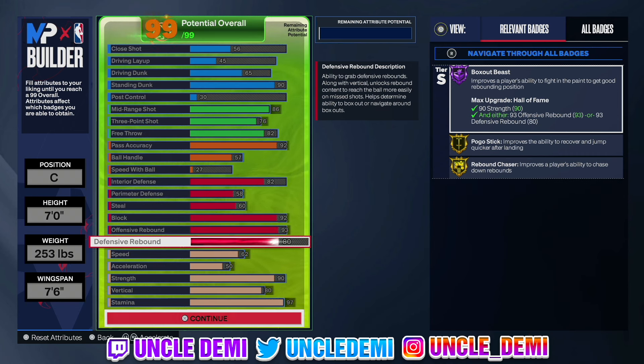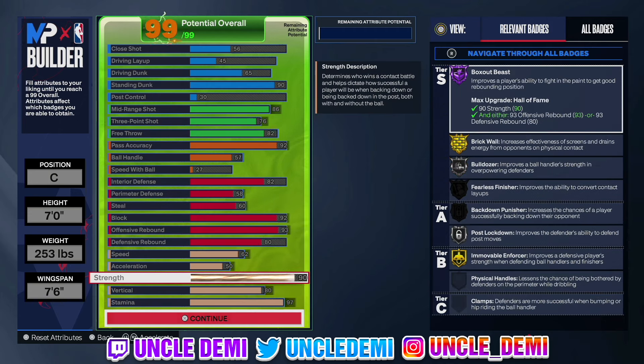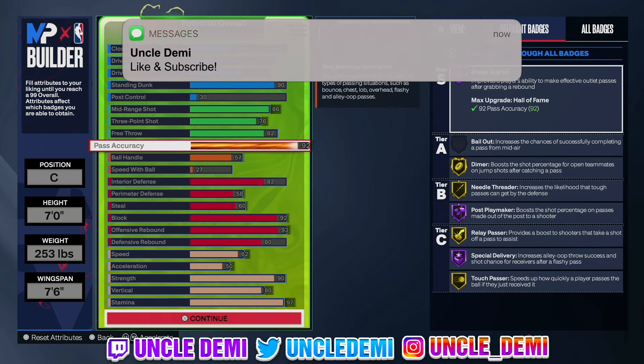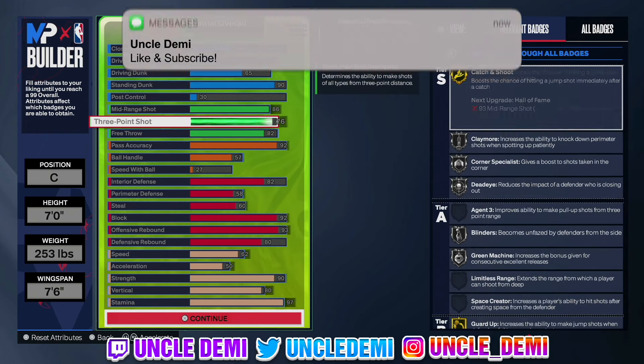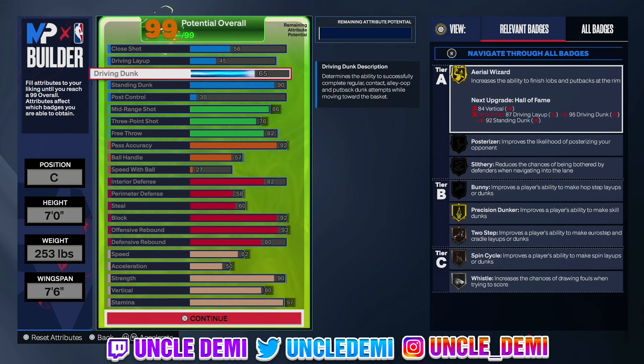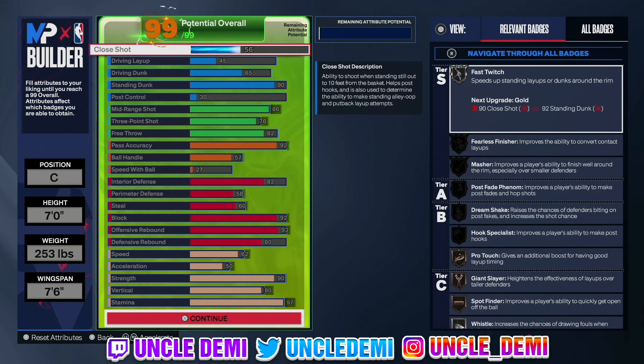So now as you can see, you have an extraordinarily balanced center build. It can shoot, it can pass, it can play defense — good perimeter with the off-ball pass, passing lane steals. You get 90 strength for move on force and brick wall, 90 standing dunk for elite big man contact dunks, and 65 driving dunk for the Shaq and Dwight Howard dunk packages. Really solid. Now if you wanted to make adjustments, you can drop pass accuracy down to 86 for gold break starter instead of Hall of Fame. Also, if you are running a lot of pick and roll, it doesn't make sense to have shooting — I would drop shooting down and instead upgrade my close shot to help out with opportunities around the basket. There is no right or wrong answer; it is just about preference.